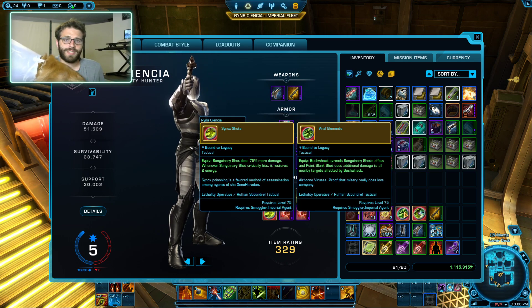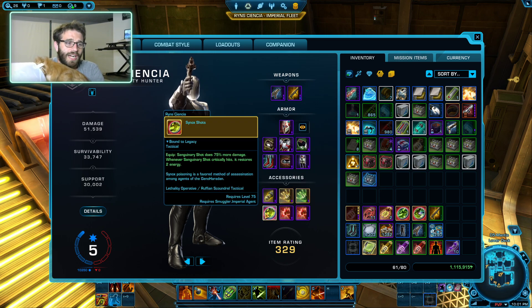And then for Viral Elements, it's great for PvP fluff and great AoE damage. If you're using this, you're just going to do your Sanguinary Shots, then Bushwhack, and then you're going to Point Blank Shot everyone to death. But it's more of an AoE situation than anything else. We'll just be talking about Sinox Shots for now.